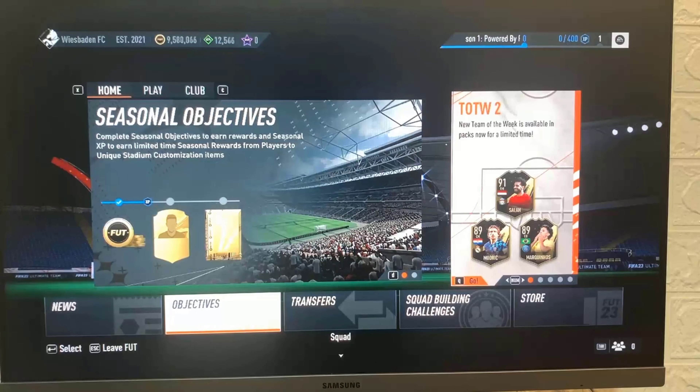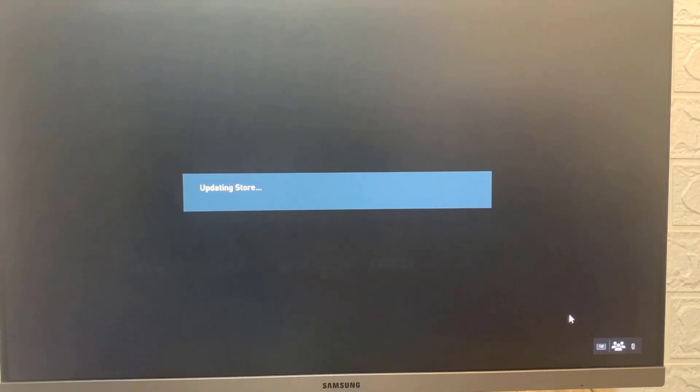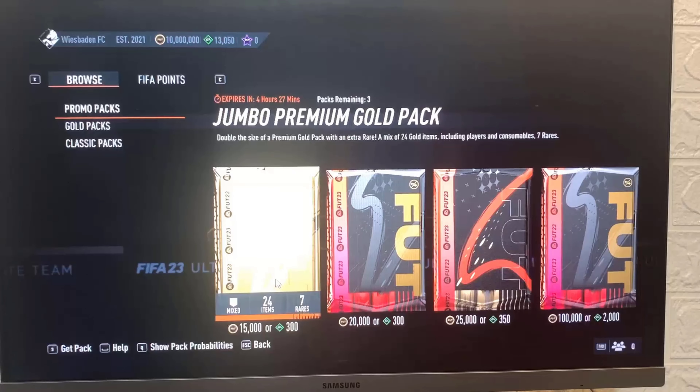So let's just wait for this to max out here and then we can buy some stuff. Look, I have 10 million. I'm the richest player, right? So let's go ahead and buy something right here. I'm going to go over to the store and let's see what we can get. So I'm just going to wait for this to load right here as you guys can see. We got the jumbo premium gold pack.